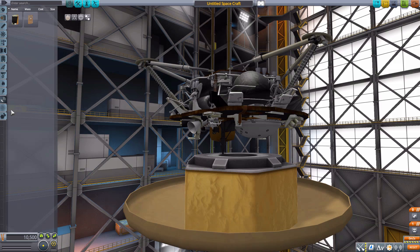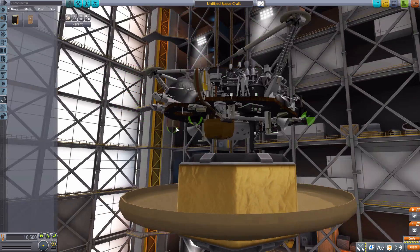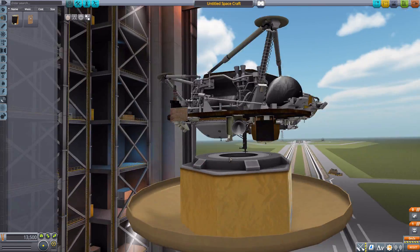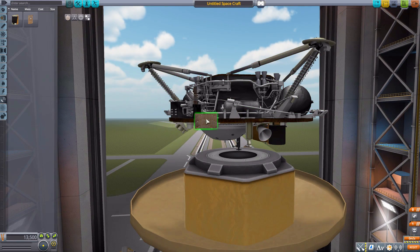Moving to communications, we have the InSight UHF antenna, which fits into the InSight lander when you flip it around. We also have the MarCO antenna, which of course attaches to the MarCO CubeSats.